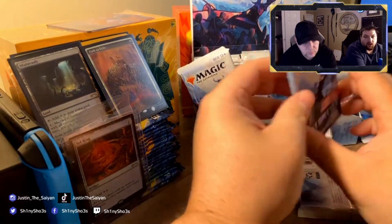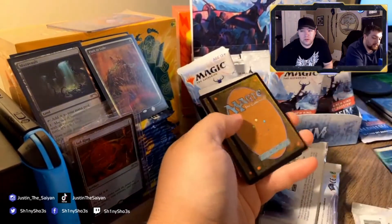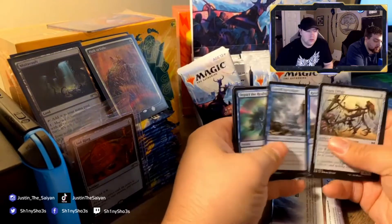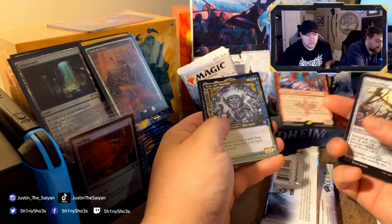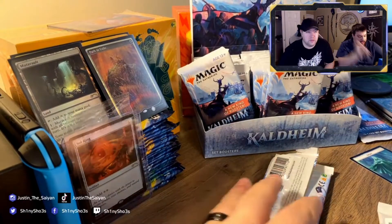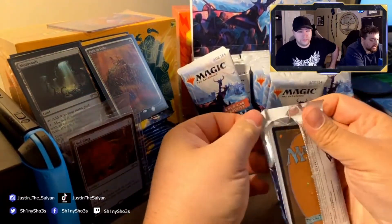Value-wise, the set boosters cost about a dollar more than normal boosters but you have so much more of a chance to hit on them. I need to keep spirit tokens aside because I need them for a Commander deck. Another foil land. Quake Bringer, Vega the Watcher — so that was a mythic. I don't think it's going to be too expensive but it is a fun card — it's the second one I've opened.